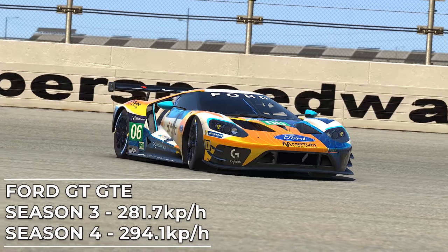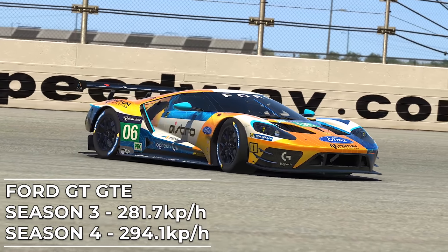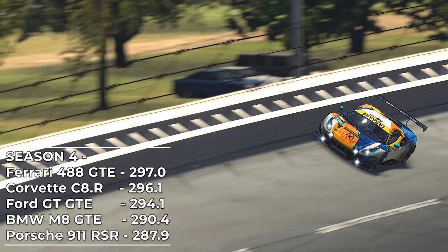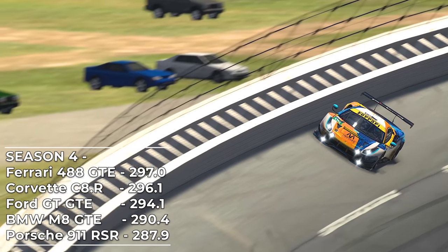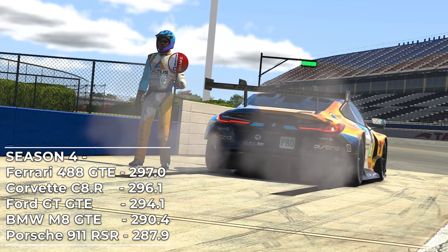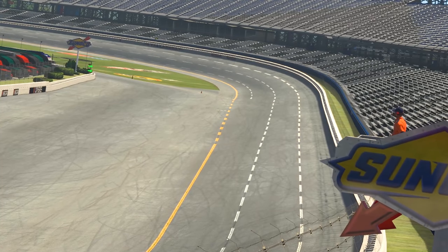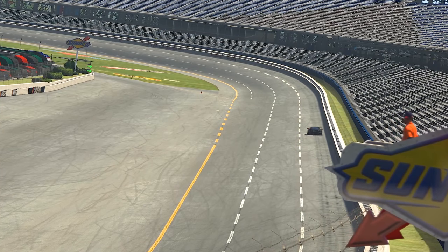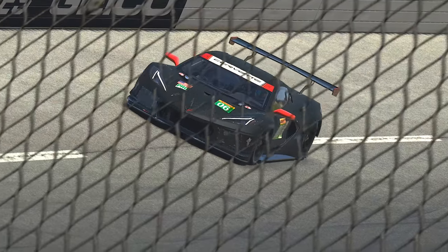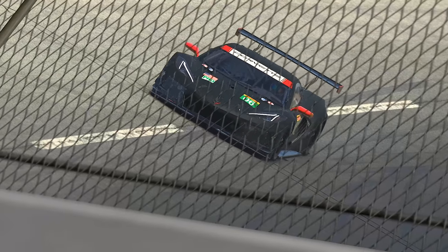The Porsche 991 RSR improved over 6 km/h from the Season 3 build for peak speed, though it was touching the limiter, so with optimised gear ratios that number could be far higher. The Ford GT was the biggest improver from build to build, now coming in at over 12.4 km/h faster than in Season 3. When comparing all cars together, it is still the Ferrari 488 GTE that comes out on top — a common trend throughout the years. The BMW, narrowly quickest in Season 3, drops all the way to 4th. The new Corvette impressed with an average of 290.5 km/h and a peak of 296.1 km/h, going second fastest within touching distance of the Ferrari.